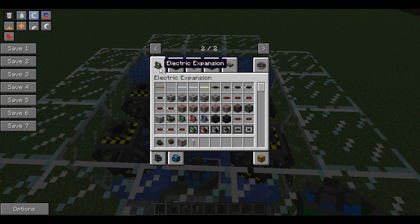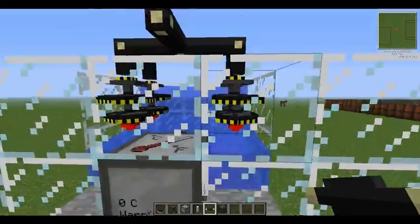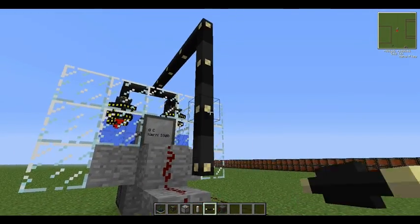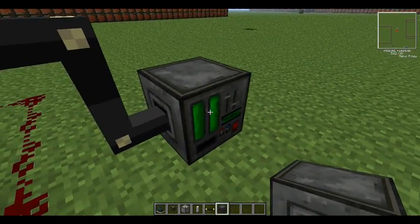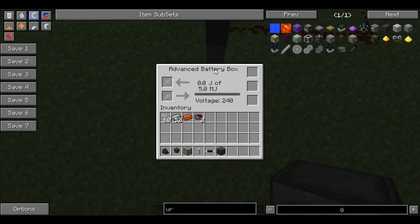We'll get rid of these and grab some cables — I'll use superconductor cables — and connect an advanced battery box. Battery boxes work by power going into the red side and coming out of the black side. Right now there's nothing in it: zero joules out of five mega joules.